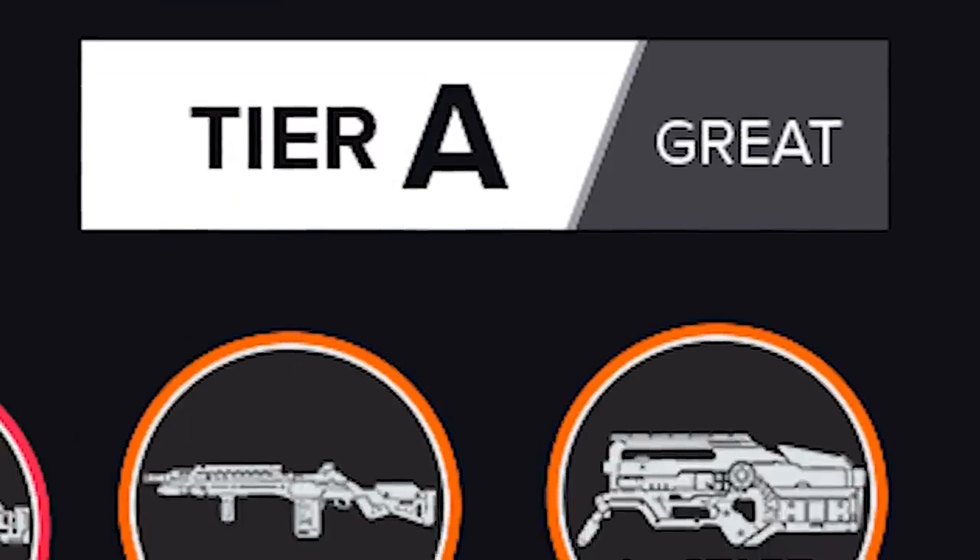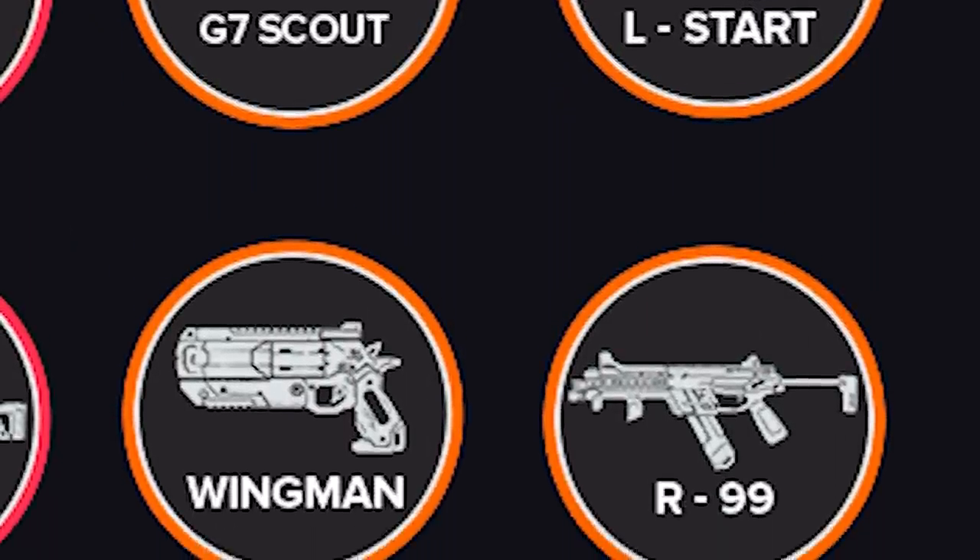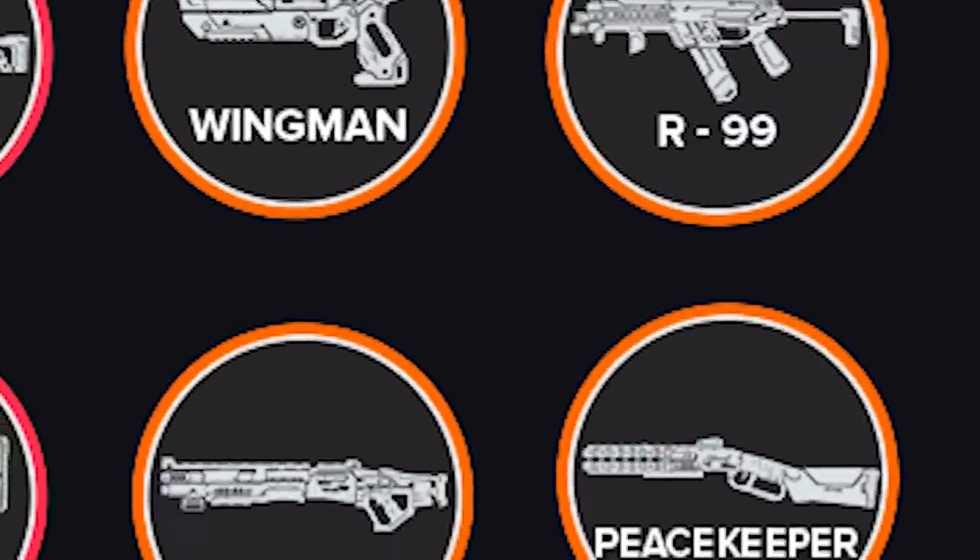Moving on to the A tier, we have the G7 Scout, L-Star, Wingman, Mastiff, Peacekeeper, and R99.